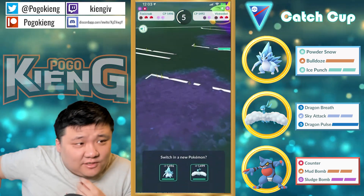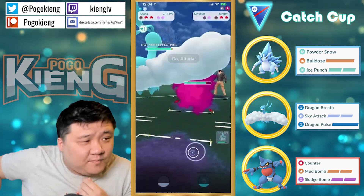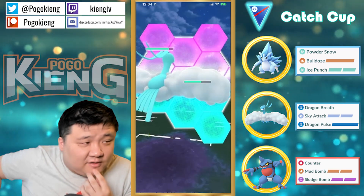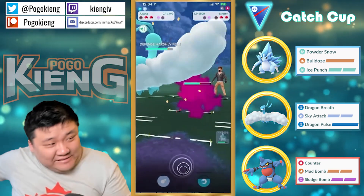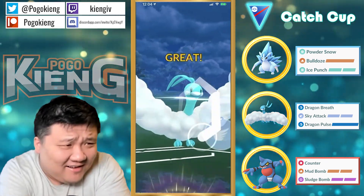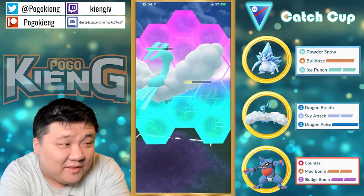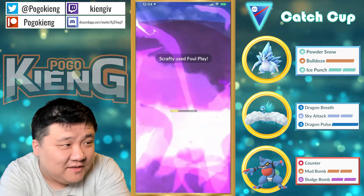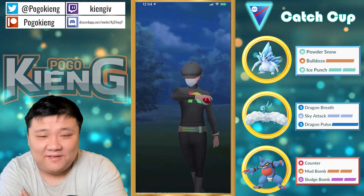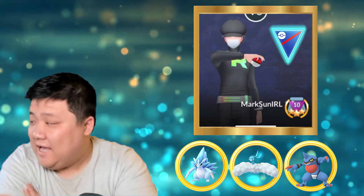I think you definitely go Sandslash here — you can go Altaria if you want as well. Altaria would have been fine. They acid spray — what? What kind of madman is running Acid Spray on their... tell me they're running Acid Spray Power Punch. Foul Play — yeah, get out of here, get out of here Scrafty and your Acid Spray.